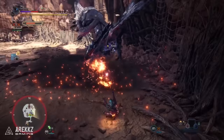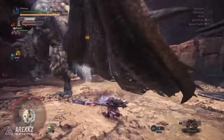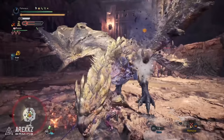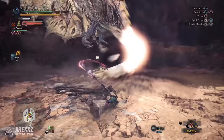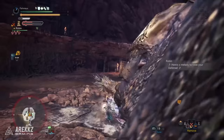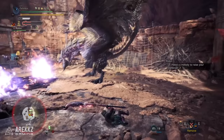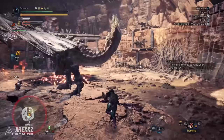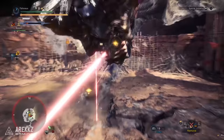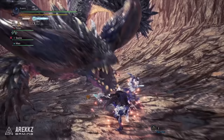To summarize the unlock conditions: break your Hunter Rank so you can level the Guiding Lands beyond level 4, then get your selected area — or all of them — to level 6, and then spend some time in there gathering tracks until you see the monster. Once you've encountered that monster, you can get investigations and quests from them. That's precisely why the gameplay in this video is in the arena — having now encountered them, the quests are unlocked, making it easier to showcase the monsters.